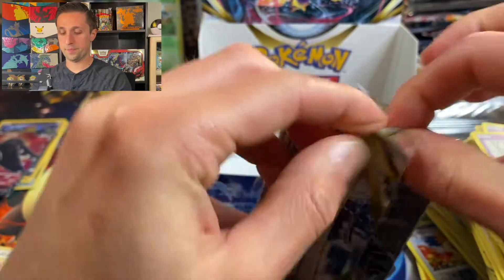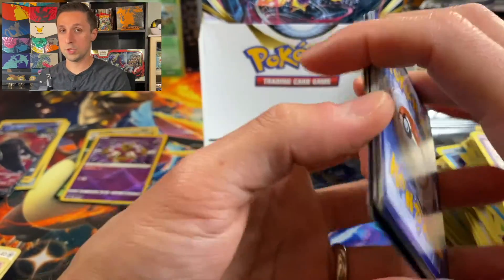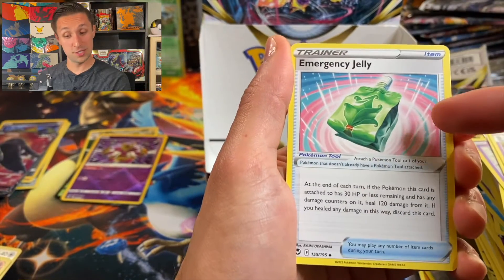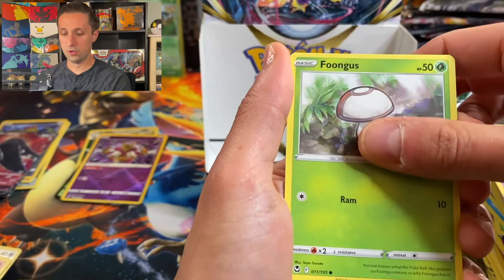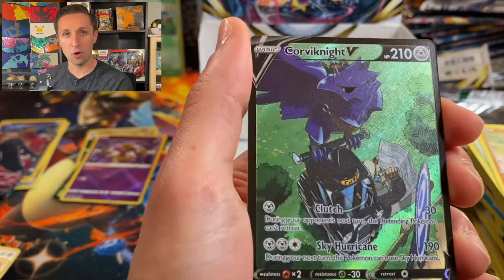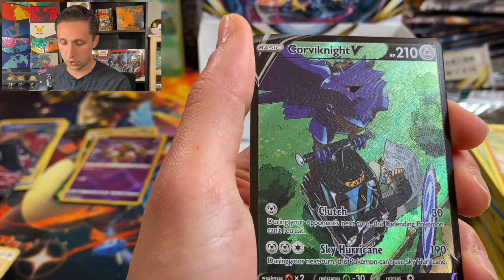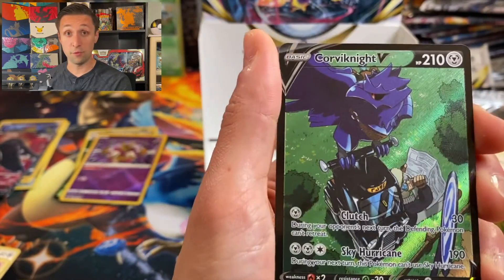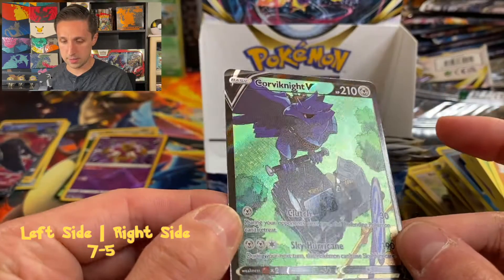Will we have an Ultra Rare in this pack? We got the V-Star Marker, which means nothing for the pack in my experience — it actually seems to be worse when you get a V-Star Marker. Zubat, Egg, Elgyem — I can never say that one — Amoonguss, Sandygast. This is a full art Trainer Gallery Corviknight V — check out that artwork! Corviknight is literally holding onto the top of this card with the trainer. These Trainer Gallery V cards have texture on them. And Del Fox — another repeat, but definitely a hit. Really neat looking card.